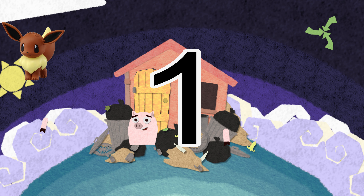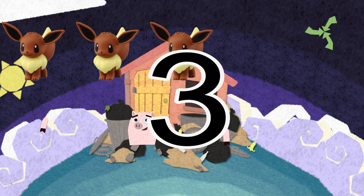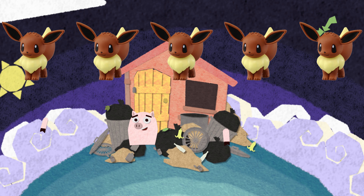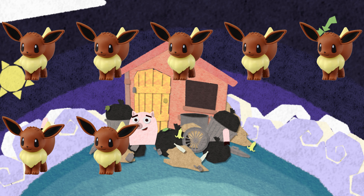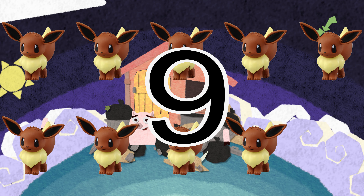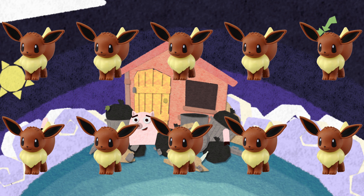Eevee, count to ten. There is one Eevee, there are two Eevees, there are three Eevees, there are four Eevees, there are five Eevees, there are six Eevees, there are seven Eevees, there are eight Eevees, there are nine Eevees, there are ten Eevees.